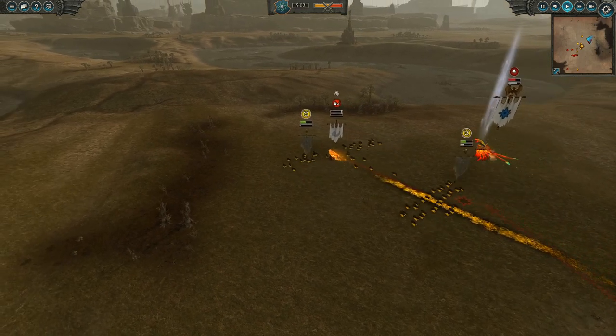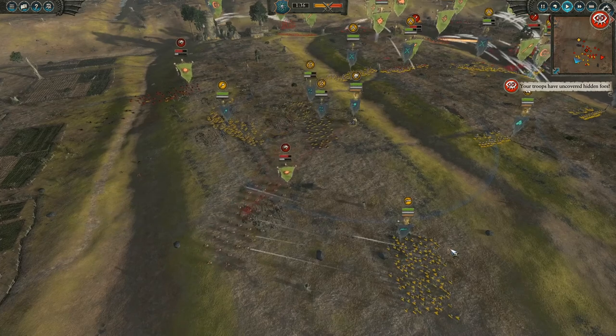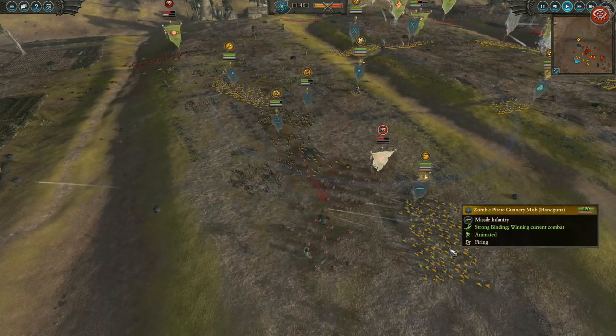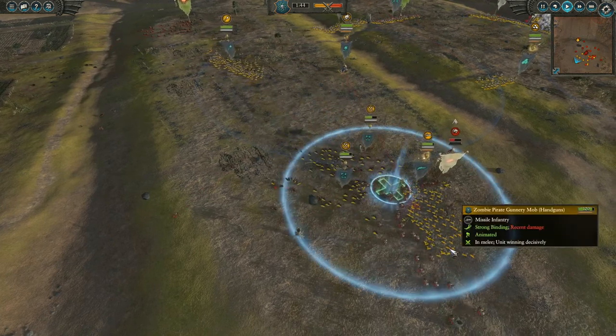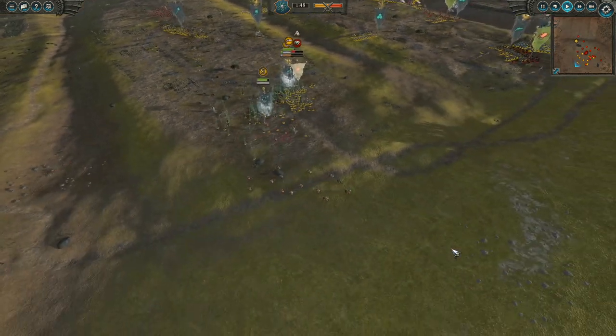Now with the basics out of the way, let's go into some special tactics. Oftentimes you'll see cheap melee units rushing in to engage your guns, but because they are cheap they can be easily routed off by charging them in the back. Notice the timing freed up my guns as soon as possible.